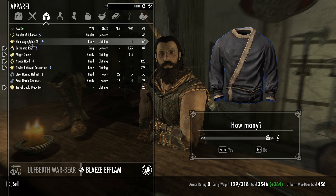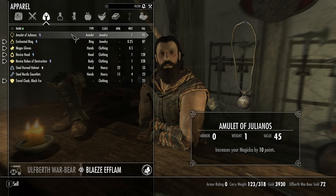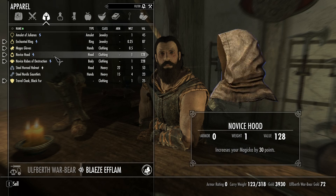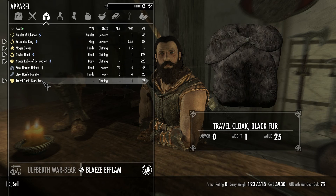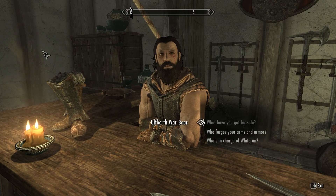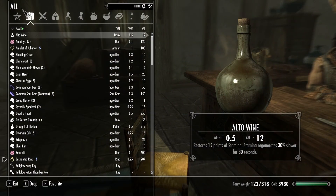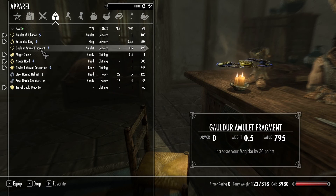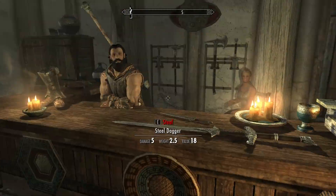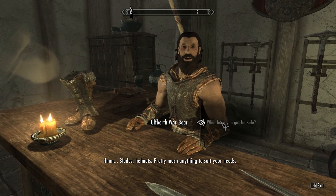Look at this — I got six blue magic robes. You can take this stuff off my hands. I think I decided that my old amulet was better or something. Can I wear an amulet and a ring? Probably, so that'll be good. Thanks, Ulfberth, for taking all that junk off my hands. I do have something better. I'll sell that to you too quick. I don't really like heavy armor, my friends. Anyway, there you go.